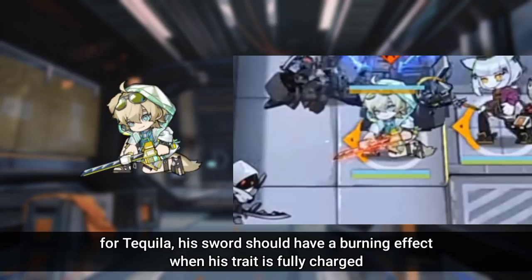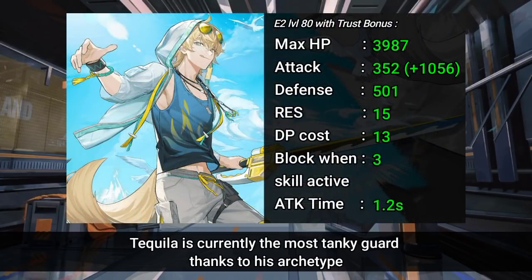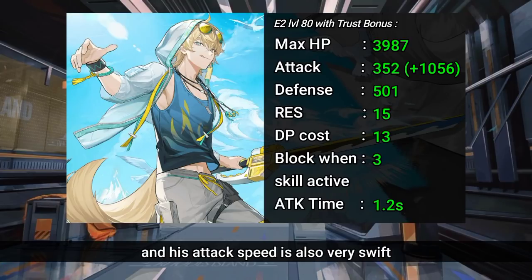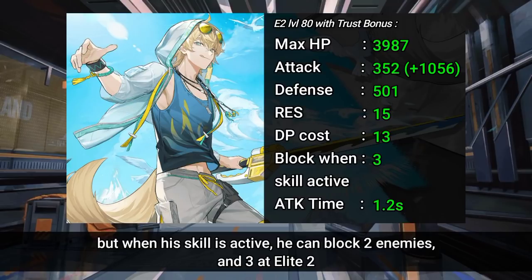For his general stats, Tequila is currently the most tanky guard thanks to his archetype, but has very low attack. Luckily we can work this out with his trait, and his attack speed is also very swift because of his trait. Tequila won't block enemies in his idle state, but when his skill is active he can block two enemies, and three at Elite 2.